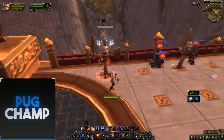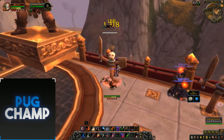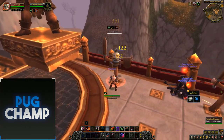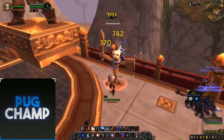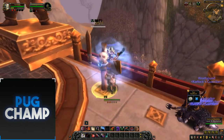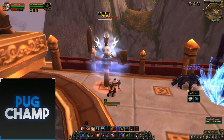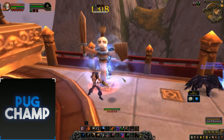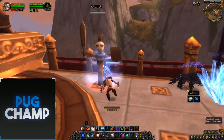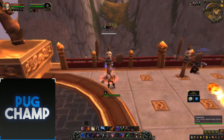Then use Mutilate to build up to 5 combo points and then use Rupture first so that the target is bleeding. Then use Envenom to poison them, and you can use Envenom again. Then Vanish to refresh Garrote, use Cheap Shot while you still have Subterfuge active, and reapply Rupture before it fades. Just keep doing Mutilate and Envenom to keep poisoning the target.